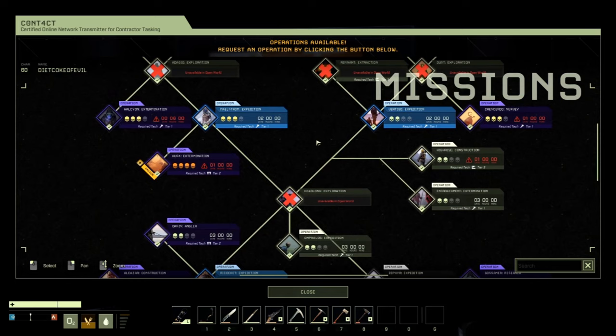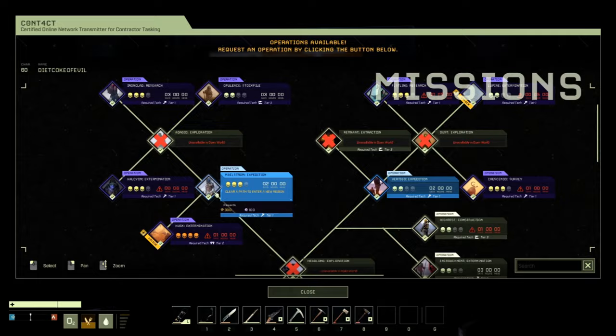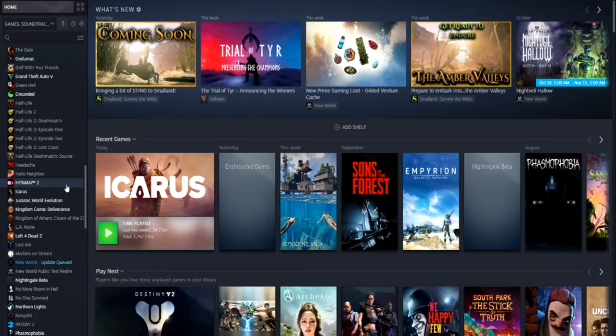Here you can see all 19 missions and the option to start them on this screen. All you have to do is left-click on a mission and it will start.